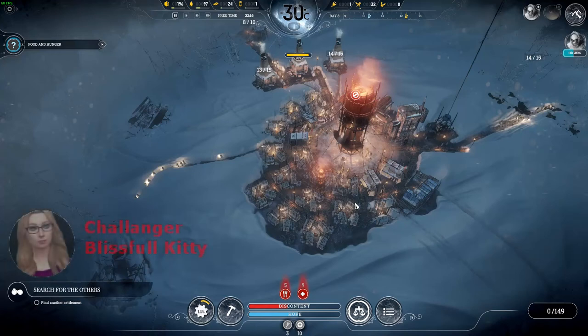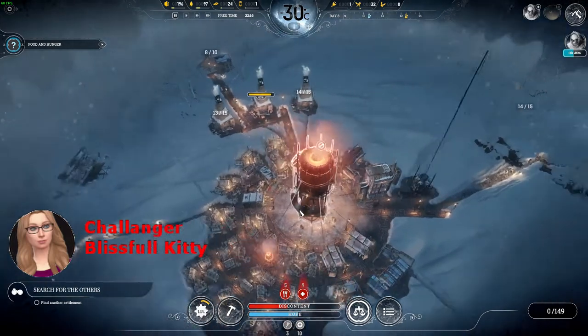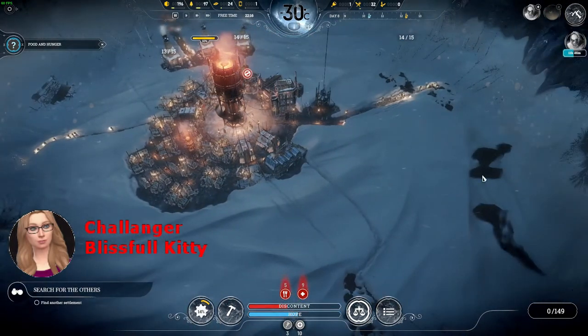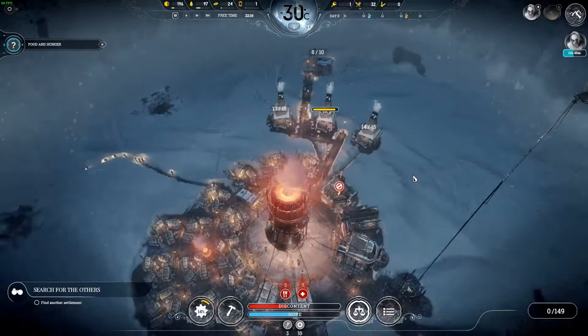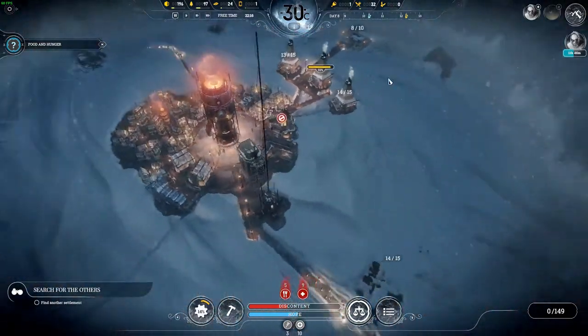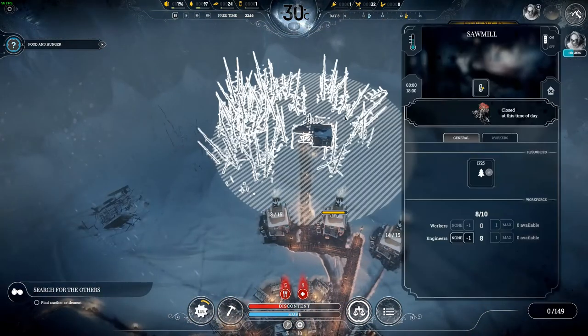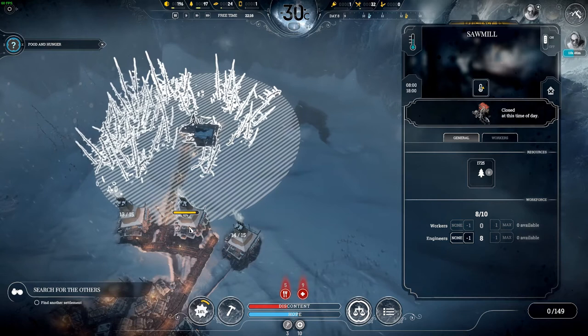Hello, my name is Menturius and let's do another episode of Frostpunk. This is a challenge against Blissful Kitty. In her episode we saw she had some trouble with food and coal, and things were getting cold there. I should prepare for coal also because I'm already out of wood. We got zero people left and the main problem for now is food — I want more food.